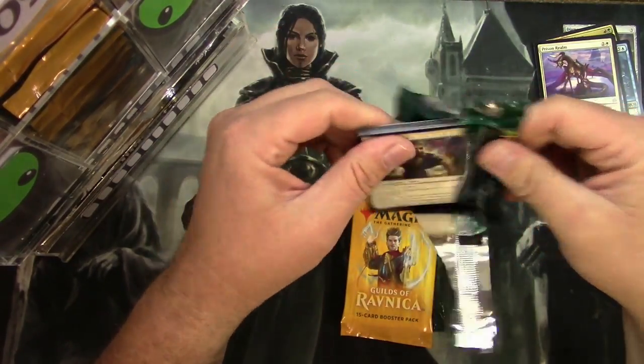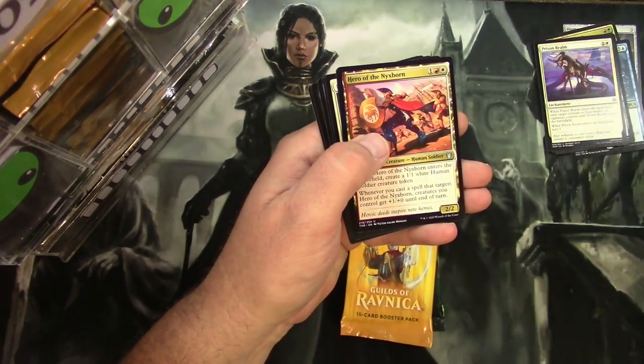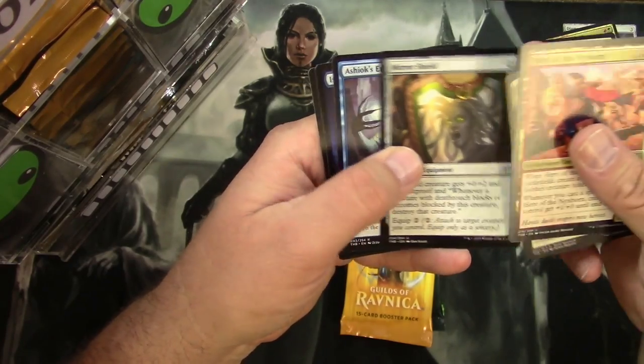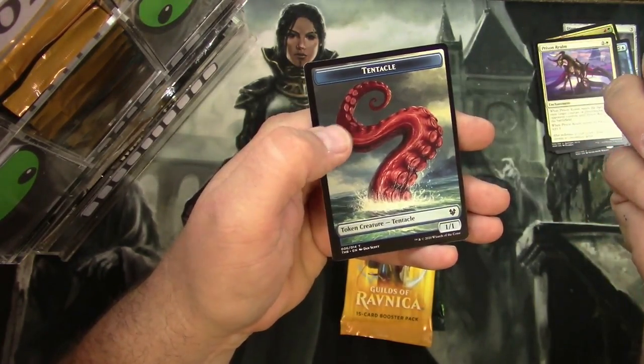Theros Beyond Death: Hero of the Nyxborn, Heliod's Punishment, Mirror Shield, Ashiok's Erasure, and a Full Art Island. And a Tentacle Token.